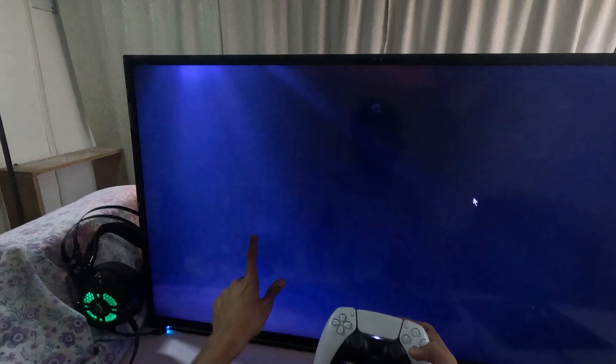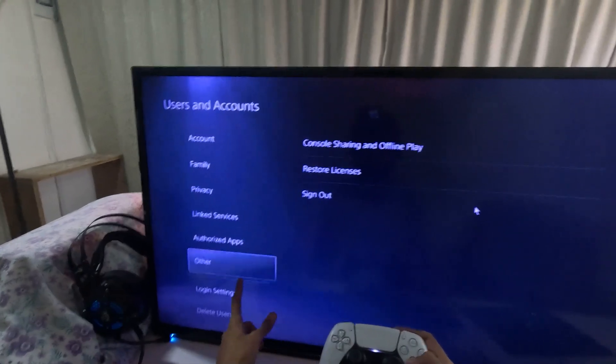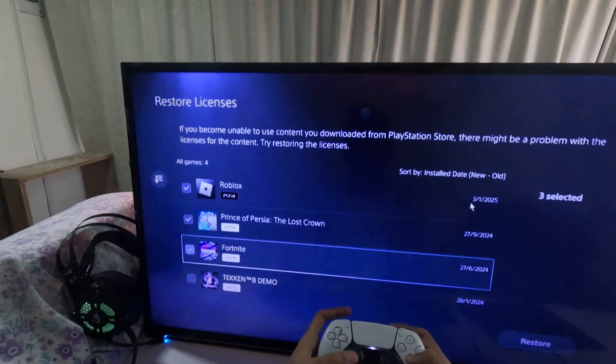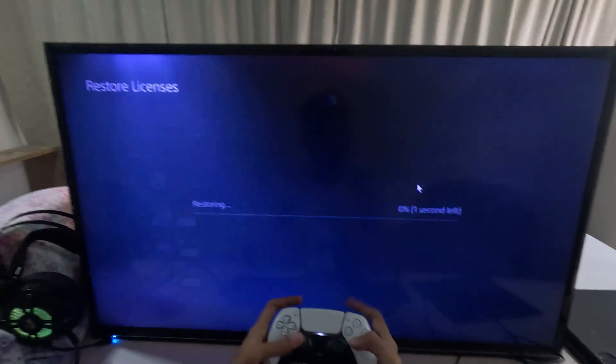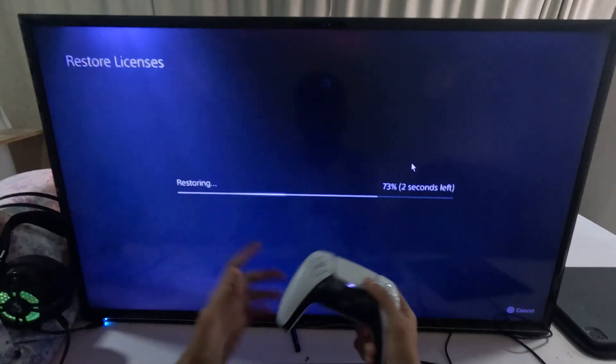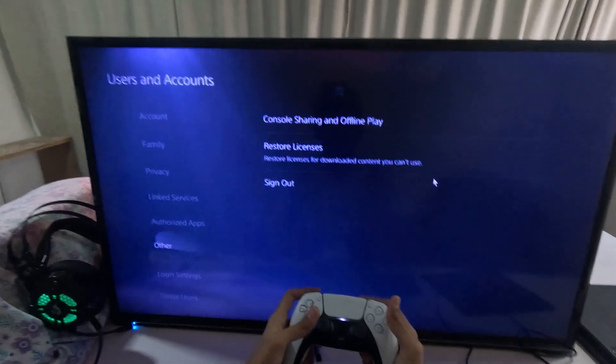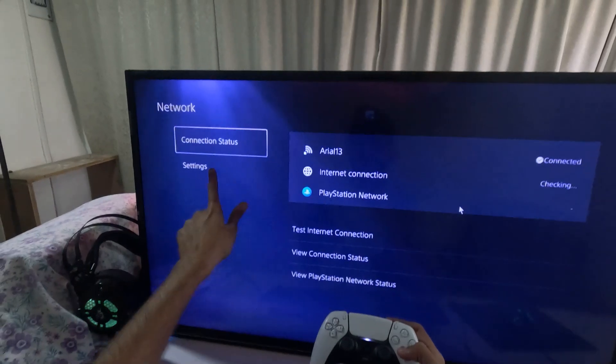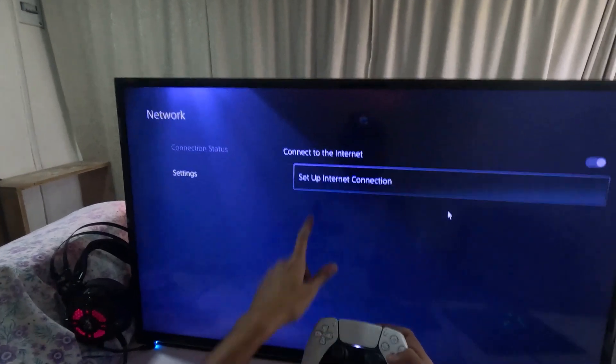If not, go back to the main Settings, choose Users and Accounts, then go down to Other and select Restore Licenses. Check all the games and apps from here and choose Restore. This will take a few seconds to complete. Once done, go back to the main Settings, then go back to Network.